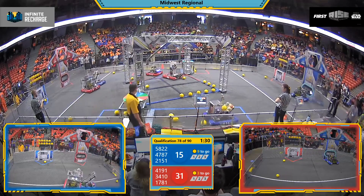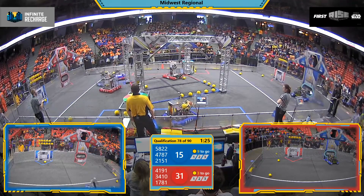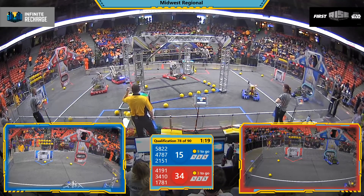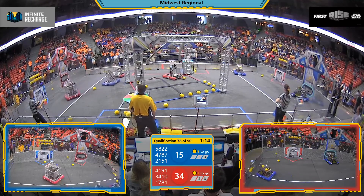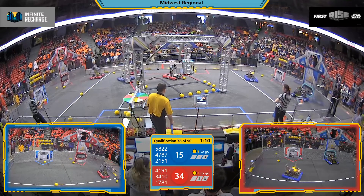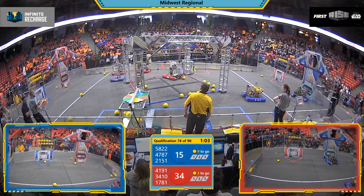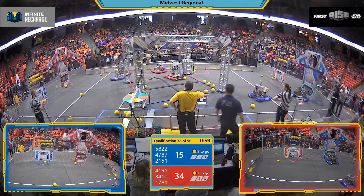Over on that other side of the field, 4787 Axiom playing some solid defense. Seems like this is a critical part of Blue Alliance's strategy to try and win the match. 3410 Miami Mangs looking to line up a shot, but 4787 Axiom making it difficult to do so. 1781 has a full hopper as well. One shot goes wide because of the solid defense. Over on the Blue Alliance, a couple of shots go wide as well.